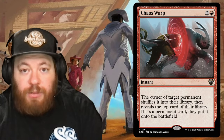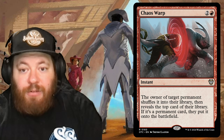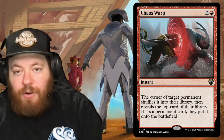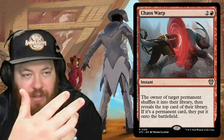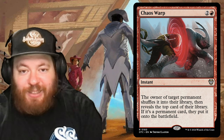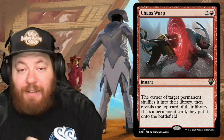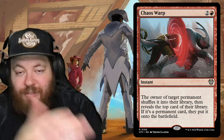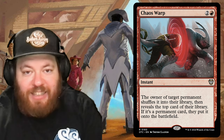Chaos Warp is one of the best removal spells in red — two and a red: the owner of target permanent shuffles it into their library, then reveals the top card; if it's a permanent, they put it onto the battlefield. You probably won't target yourself since you run 30 to 35 instants and sorceries, but sometimes people Chaos Warp their own lands and pull out an Eldrazi. It's a gamble.